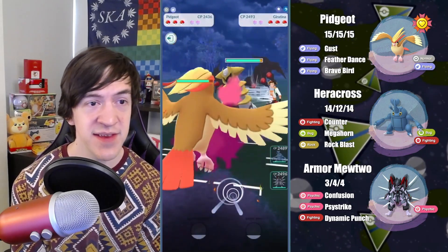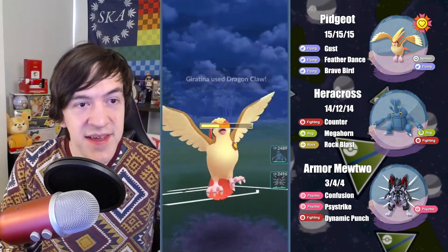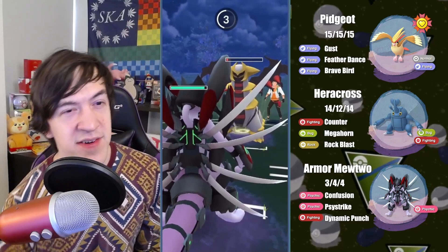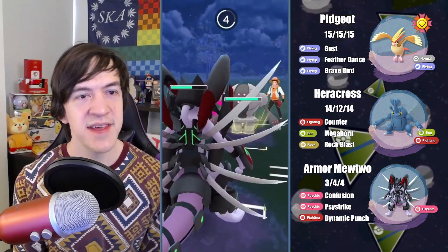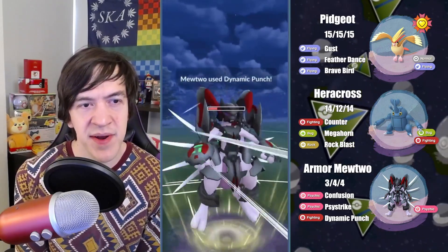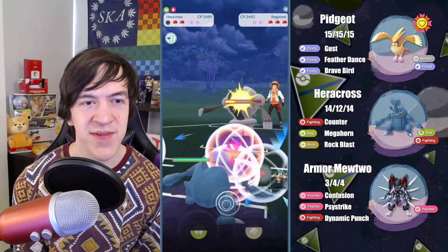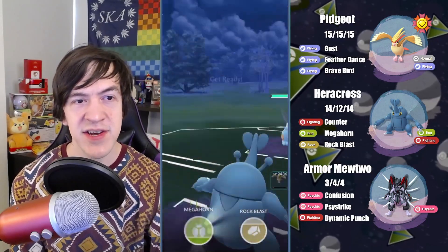In this next set, we actually get a Giratina lead, which is one of the reasons why Pidgeot is so good in this format — it can deal with Ghost types and Fighters relatively well. They're going to throw a move; I think this is Dragon Breath. I'll throw Brave Bird, and I'm going to try to use Pidgeot as a sack swap. We switch in our Mewtwo to try to farm down the Giratina, take a Shadow Sneak. In comes the Regi — we let the Flash Cannon go through and throw Dynamic Punch. They just let the Dynamic Punch go through. There's going to be a lot of reliance on our Heracross. We bring in Heracross and farm down because we know Giratina is so low we can farm it as well.